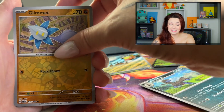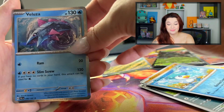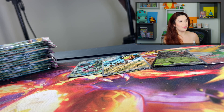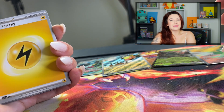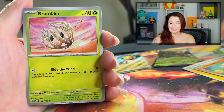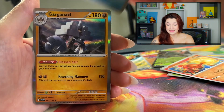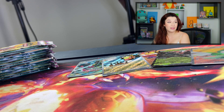Quaxly, Glimmet, Quaxly — not a whole lot going on here. I don't know about this. Maybe it's like I'm saving all my luck for 151 and we're just getting Paldea out of the way. We got a lightning energy, a Glimmet. Oh my god, what is going on? Seven hits out of the entire box so far, which is not great.